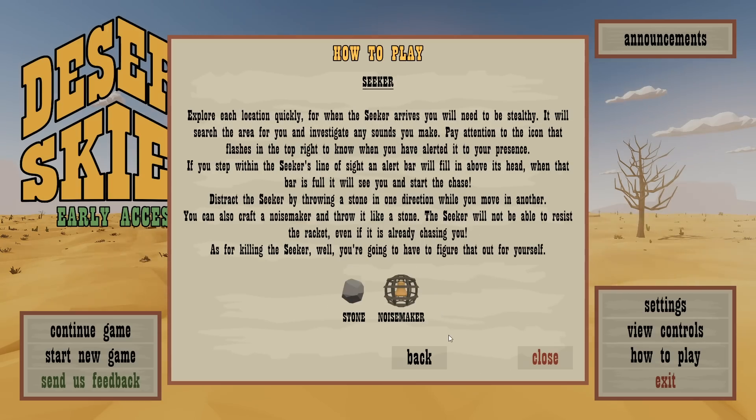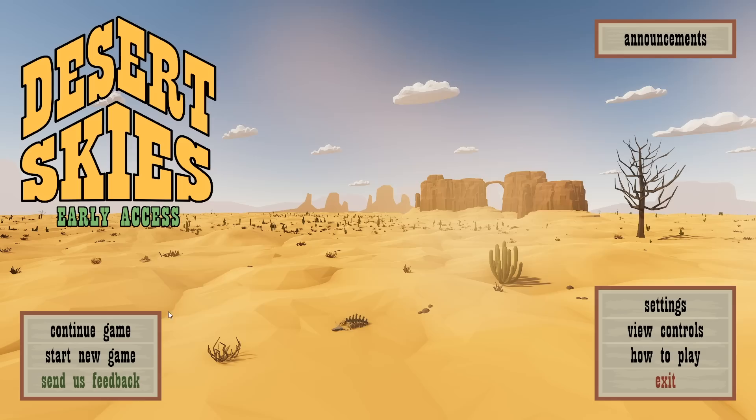And then the Seeker - it's this thing that comes when you're in an area. You need to loot it fast because this thing is going to come, and then you can throw stones or use a noisemaker to divert attention and get away from them. It'll be interesting to see what happens, but you're gonna have to find a way to kill the thing. Let's go ahead and start the game and see what this is.